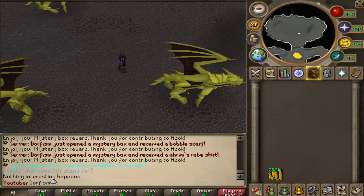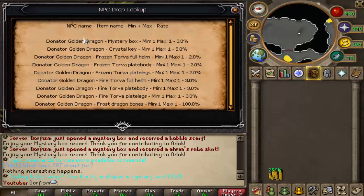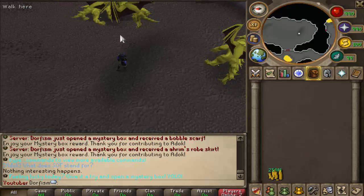Here we are - this is the golden dragon. At three percent we have the mystery box, five percent the crystal key. You can also get frozen torva and fire torva. That's all you can get, which is not too bad. I would kill one but I have no gear.